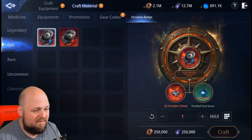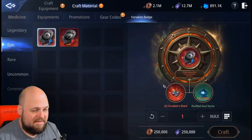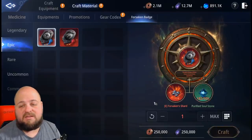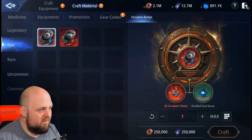Once you get up to the epics, these only drop from the valley bosses or the uniques. I haven't seen any of these drop yet, and I haven't heard anyone saying they got one. If you only get one at a time it's probably going to take ages to actually craft with these.